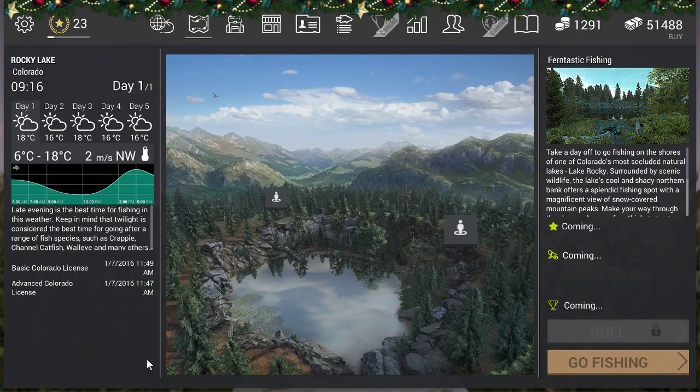Hello guys, KPChamino here with another guide for Voodoo Lake. Some strange things happened today — those who saw me streaming know what I'm talking about. I'm going to show you how to get the white sucker. Some people say it's the carp, and that's not really wrong because the white sucker is like family of the carp — it's the carp of Colorado.